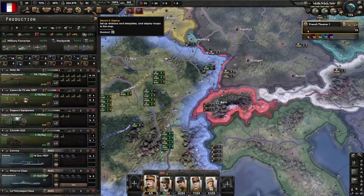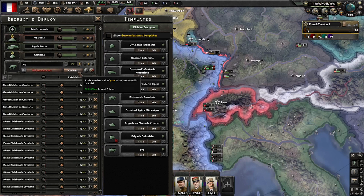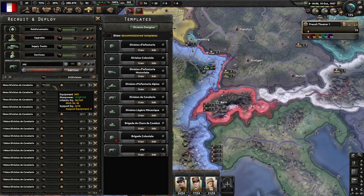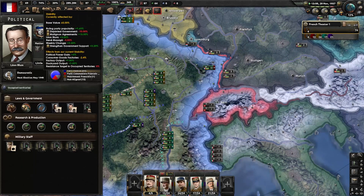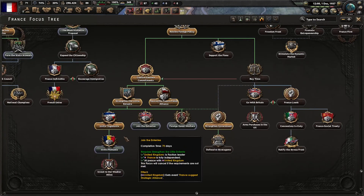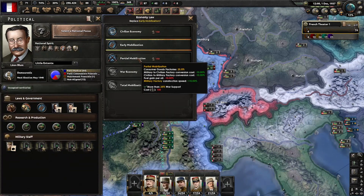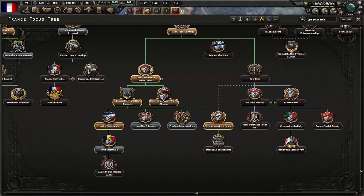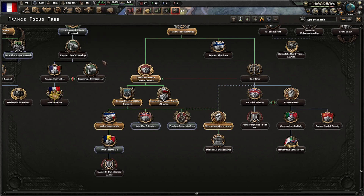Our logistics are looking all right, so now we'll start training all these guys. We're going to try and get a full army. With the next batch of political power we will move up to partial mobilization when we can. Also, when you're inviting Romania, just so you guys know — make sure you have at least 12 military factories before you invite them, or they will decline and will not join.